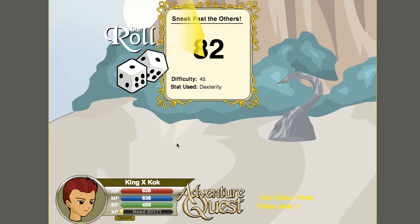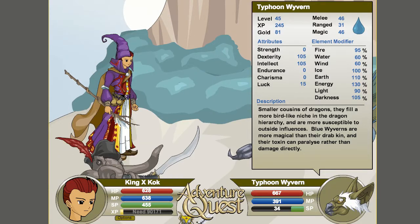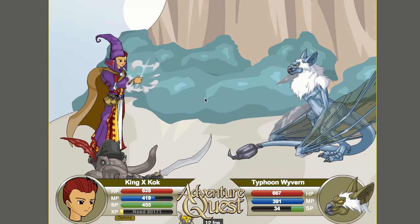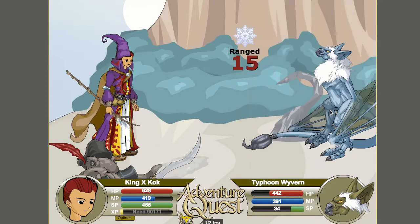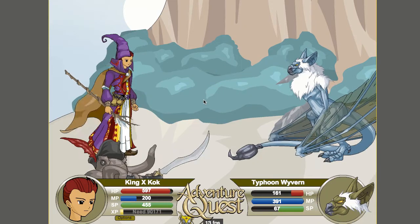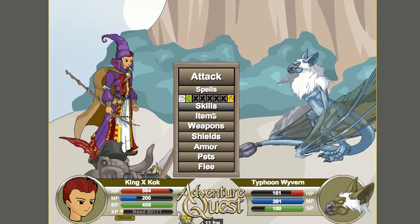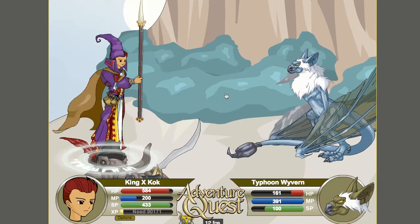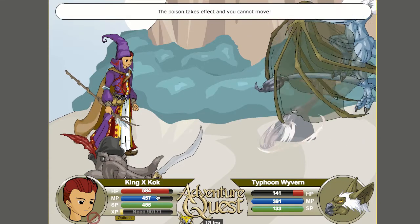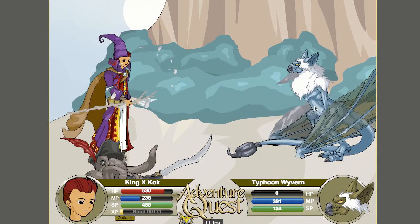We got a Typhoon Wyvern here - it boosts dexterity, cool. It uses energy, so let's use our Energy Talon Spear and Blue Lightning - boom boom! I'm probably gonna main with my General's Robe from now on. Now that I'm level 10, all the spells deal 140 damage - actually 138, but let's round up. The poison effect looks epic but didn't do that much damage.